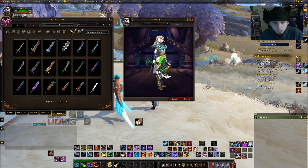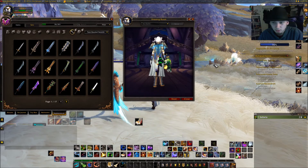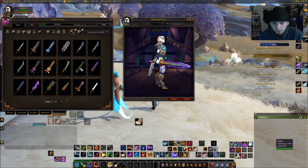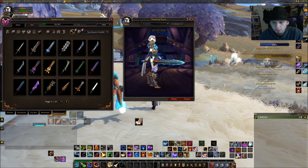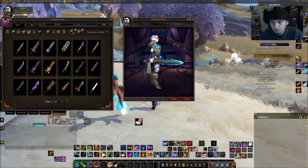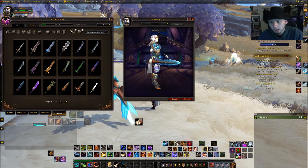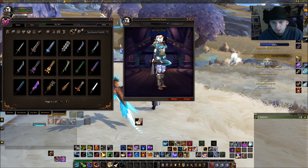Two-handed swords — this is actually something I currently use because for some reason I like swords more right now. I have this one, this one, this one — this is the one I'm currently using. I actually bought it from the Archons instead of farming it myself because I'm not going to level up a warrior just to get some sword skins.